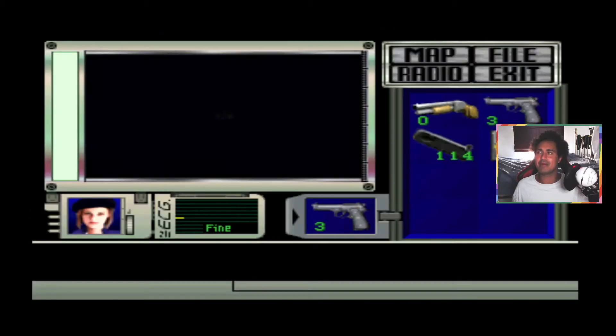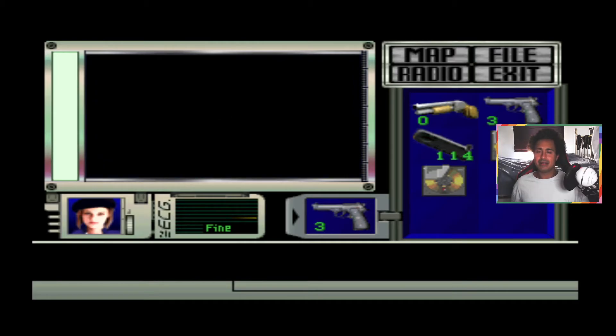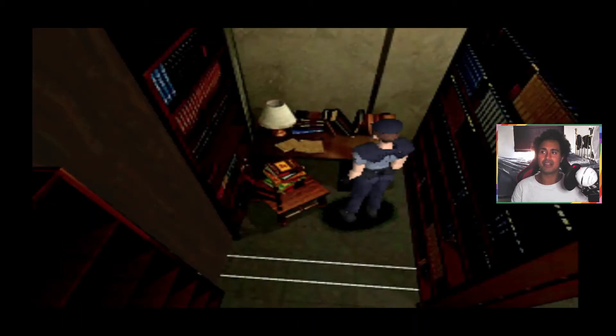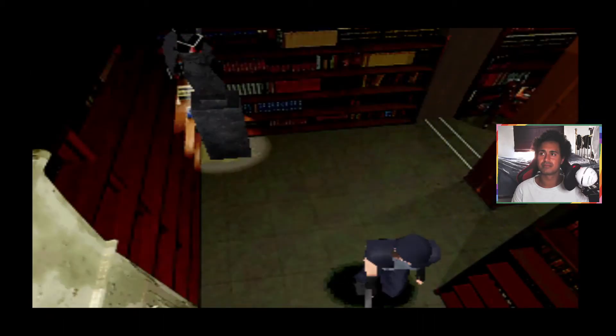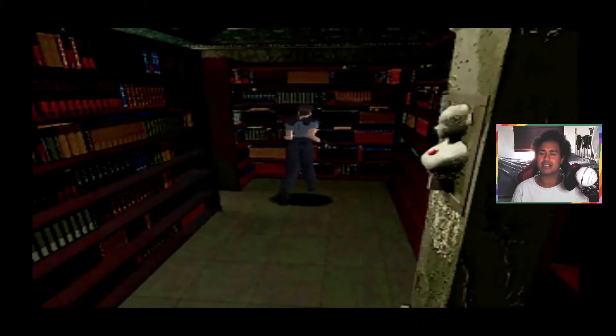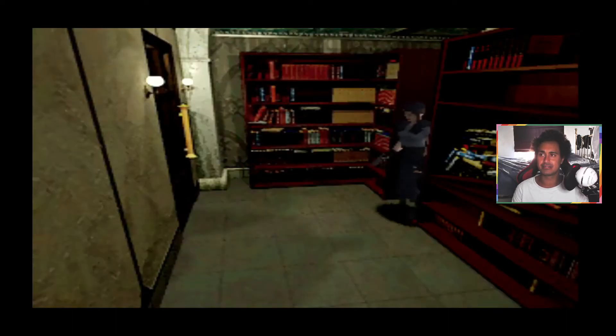Yes, we found the ammo disc — so this is supposed to be the first one, but we picked the second one up from the courtyard basement. I was literally wrong about the ammo disc being in the statue — that's in the Resident Evil 2002 remake, but not in the very original one. The original location for the ammo disc is in the library on the first floor of the mansion.